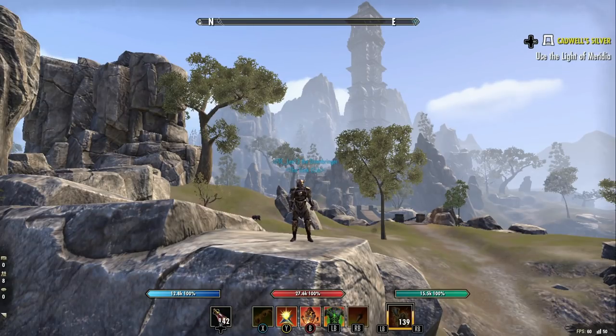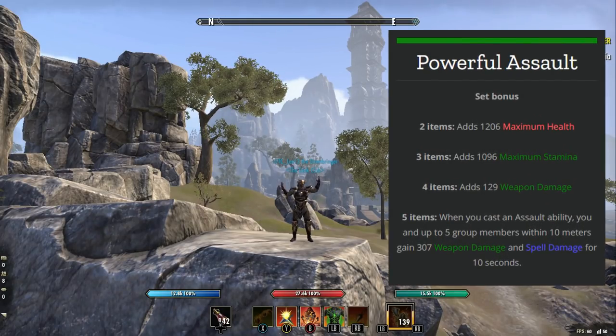So first of all let's take a look at the set bonuses. The two-item set bonus is 1206 extra max health. The three-piece bonus is 1096 extra max stamina. Four items is 129 weapon damage, and then for the five items — the important part — when you cast an assault ability, you and up to five group members within 10 meters gain 307 weapon damage and spell damage for 10 seconds.